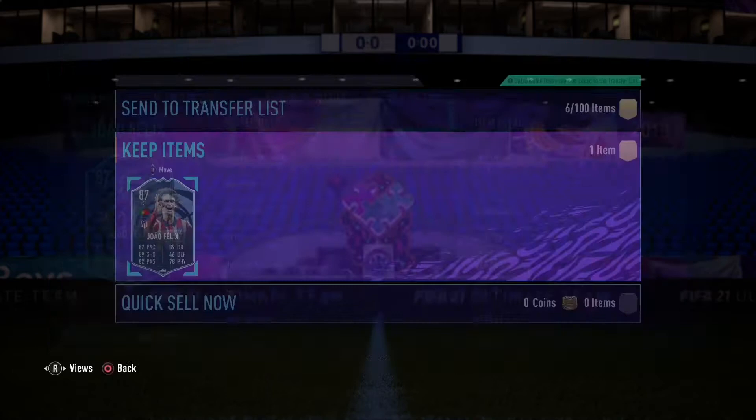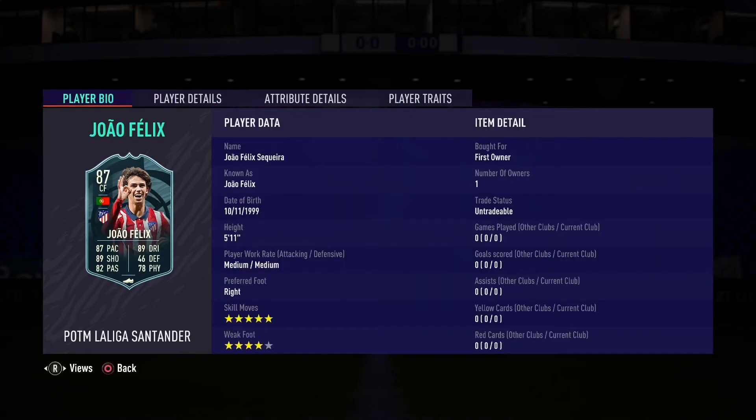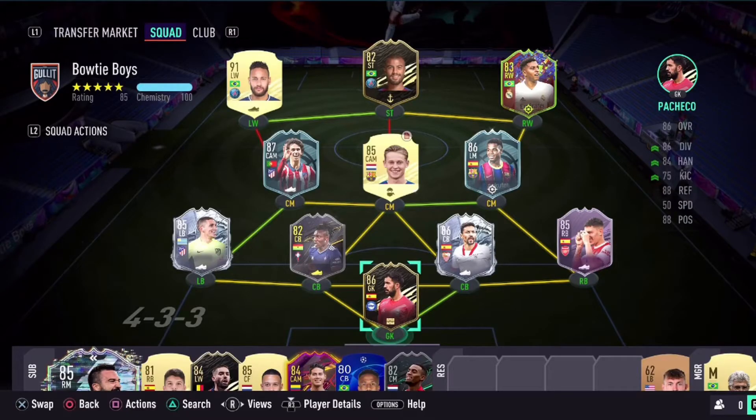I got a new team and today I'm going to be doing gameplay on my new players Joao Felix and Neymar and my whole entire team in division rivals. As you can see, here's the team I put together. I got the inform Rafinha to get a perfect link to Neymar, and also Terrera which I packed, so I could get Joao Felix on full chem — only Fati is off chem.